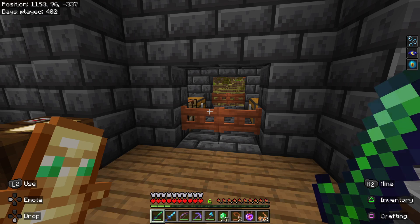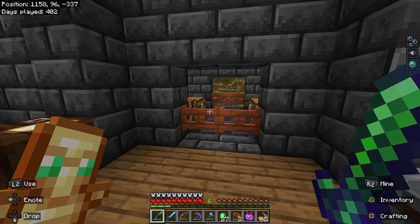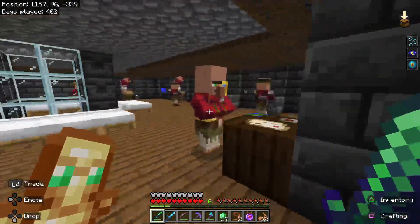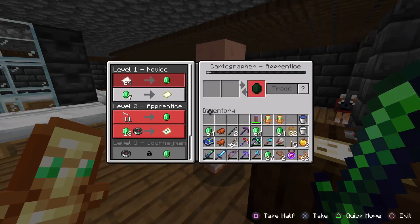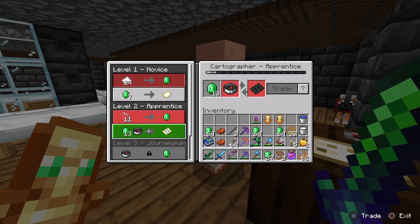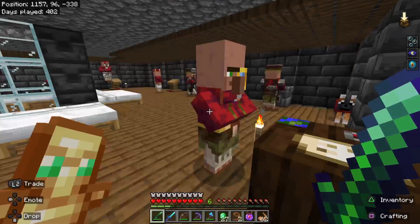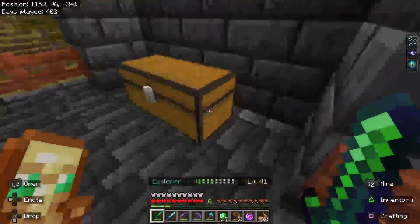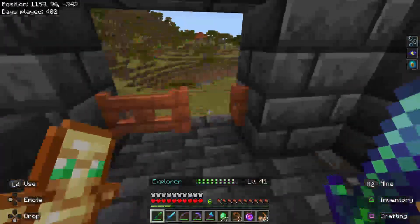We do have weapons on this world. We do have a cryptographer right here — we could just level this guy — but I do have one over in the town that I think I would rather use. Yeah, let's use the one in the town.